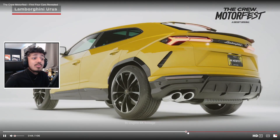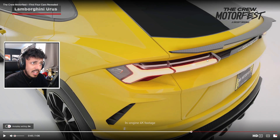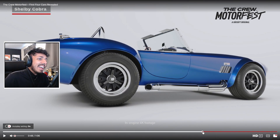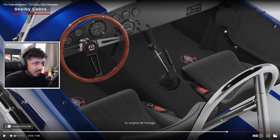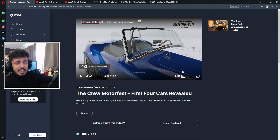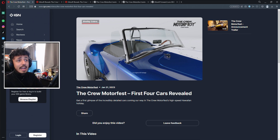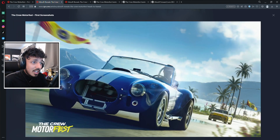The final car of this first batch is the Shelby Cobra — a very classic, very cool car. On the 1960 Summit Motorfest plate, I'd assume it'd be in the Street class if they're sticking to the same system. So the Shelby Cobra was the last of the first four — well, technically five if you count both Broncos.